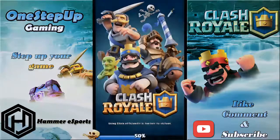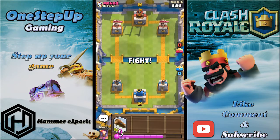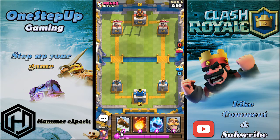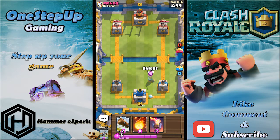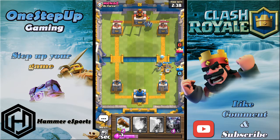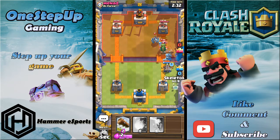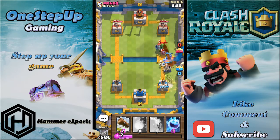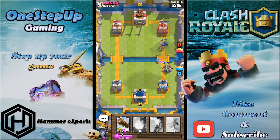Without wasting any time I'm gonna jump into this. We face against Maynat from DZ Force and we got a pretty okay starting hand. I'm gonna start with Ice Spirit behind and Knight in front, so I'm gonna use Xbow right away because the Knight is tanking for it. He plays Mini Pekka — I'll play this, and once that Baby Dragon targets I can play Ice Spirit, that should freeze it long enough.